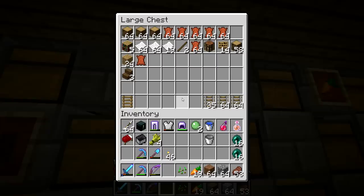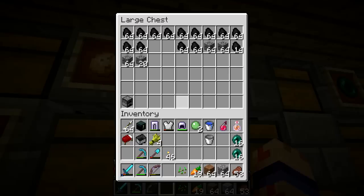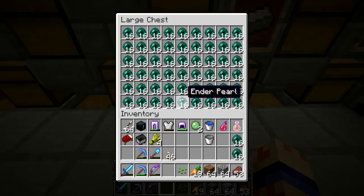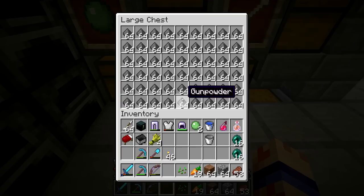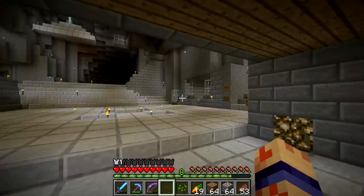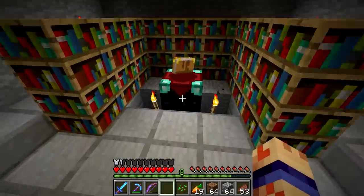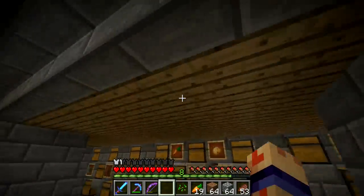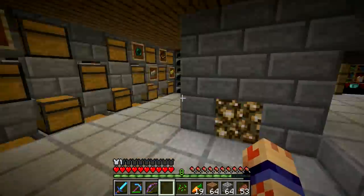I got dirt, all kinds of wood stuff, my carrots, and my ender pearls - I got a few of those. Gunpowder - I got lots of that, I don't even have to go get it, it just comes to me from the monster spawner. And then I also have my enchantment table. Crafting tables are in the ceiling, so in case you ever come in here and need to make anything - it's all crafting tables.